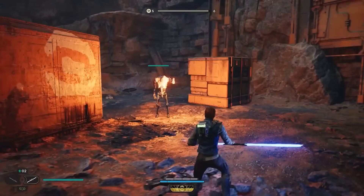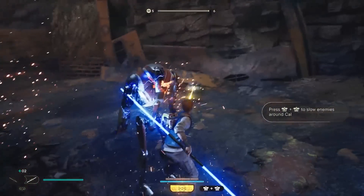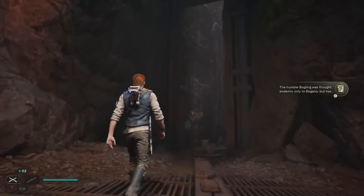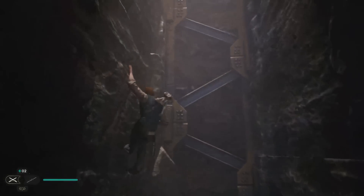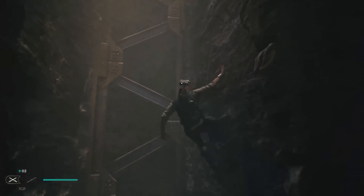Overall the game looks great — it looks to be an expanded version of Jedi Fallen Order, not really changing anything fundamentally, but to be honest that's what I wanted. A few people were complaining about some animations looking bad, but I didn't notice that for the running or anything. The only part that looked kind of meh was when Cal was jumping up the wall — a repeated animation over and over again that didn't look great.